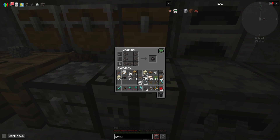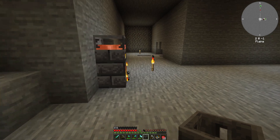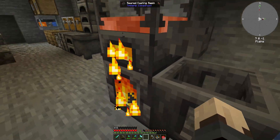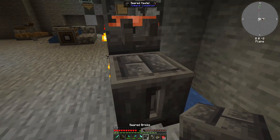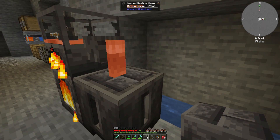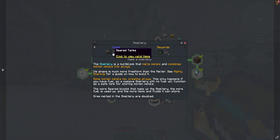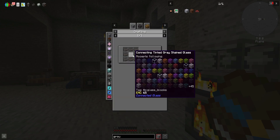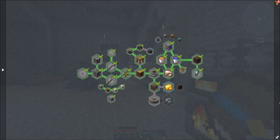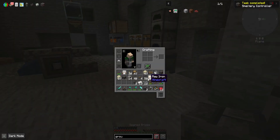I'm going to have to make a basin unfortunately just for this one thing, which I hate to spend all the seared brick on. I am smelting up a little bit more grout - I have a little bit more but not very much. I'm going to drop one of these in there and click it - I think that's going to make a controller. I also need to make a seared tank for lava, which requires glass and seared brick.